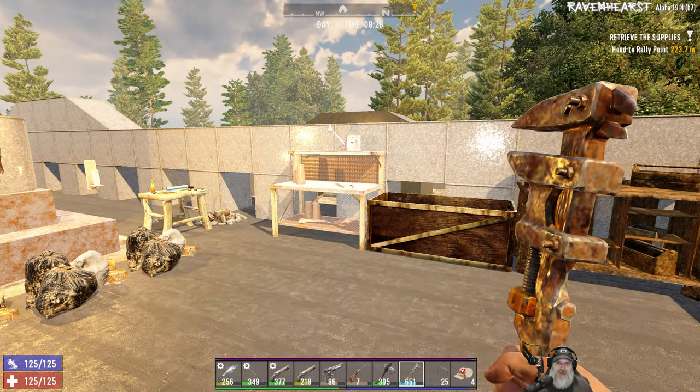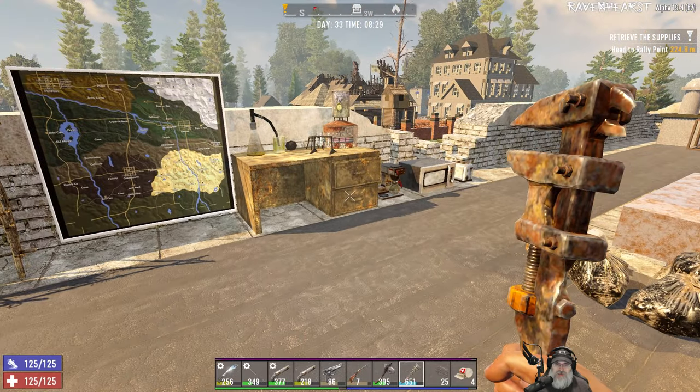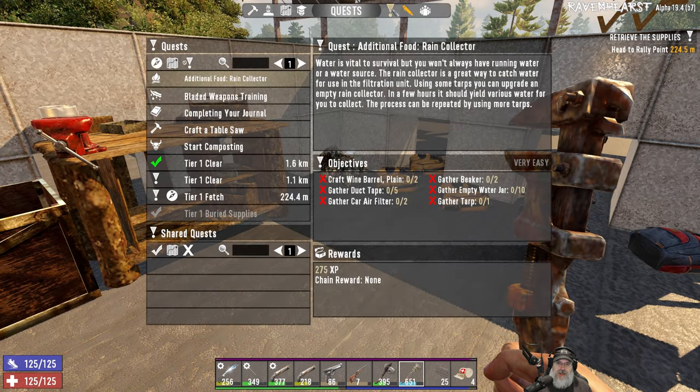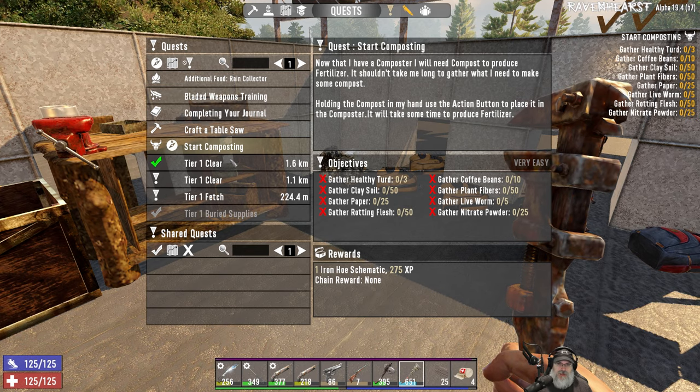Welcome back everybody to Ravenhurst — I'm an old guy gaming. In this episode we're going to hit some more POIs, but before we do that I want to finish the composting quest. Let's make that the active quest for the moment.